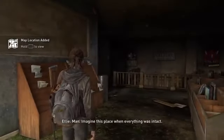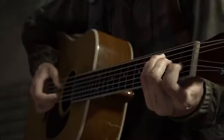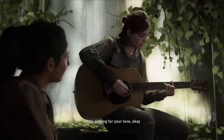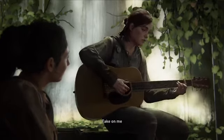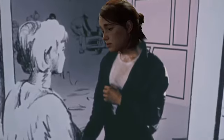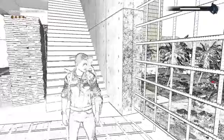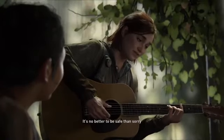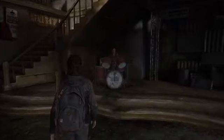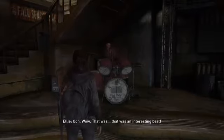At number six is Ellie's song cover. Another thing you can find in the downtown section of the Seattle QZ is an abandoned record store. You go up into the office and you'll find a pristine guitar in its case. After playing a little reprieve of Joel's song in the prologue — which is actually lyrics from the Pearl Jam song Future Days — Pearl Jam also gets a shout out on a poster in the record store. Ellie busts out a cover of the perennial Easter egg favorite, Take On Me by A-Ha. We don't get to see her enter a black-and-white sketch world like from the music video — you're gonna have to play Just Cause 4 if you want something that elaborate — but an acoustic cover of the 1984 pop hit is still pretty darn good on its own.